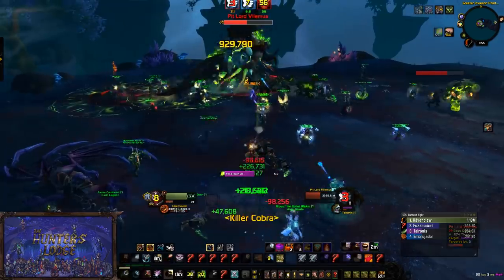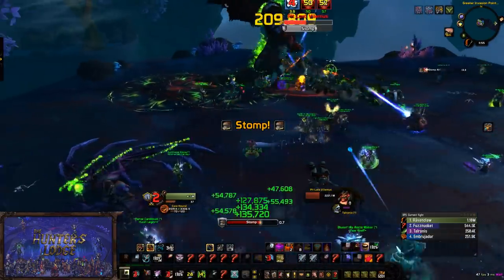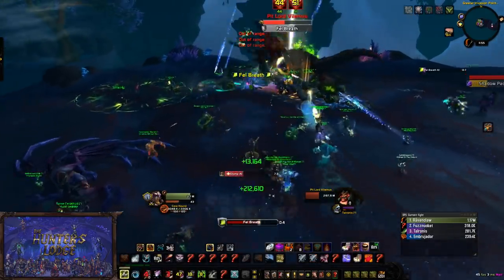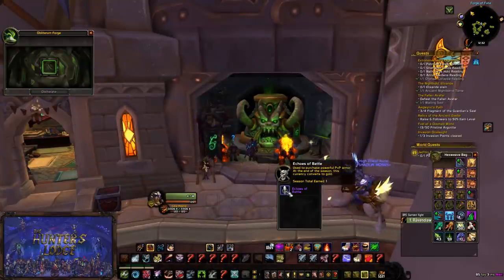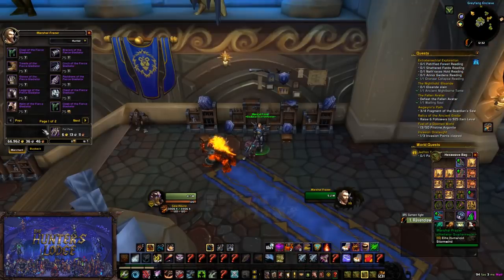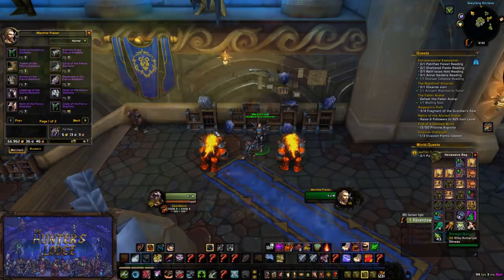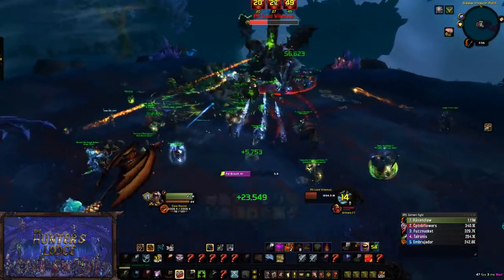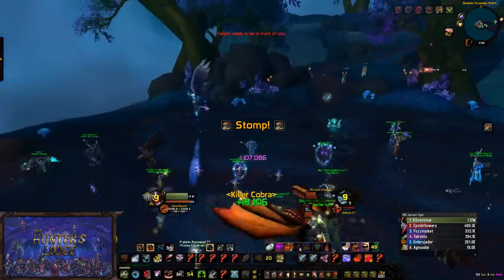For PvPers who don't want to do heroics, jump into PvP. Do your battlegrounds and all that stuff, and gear you don't need you can go and obliterate. When you get enough of those tokens, go to the vendor and you can trade them in for 905 gear. If you're under 2000 arena rating you'll still get 905 gear, and once again it has a chance to Titan Forge.